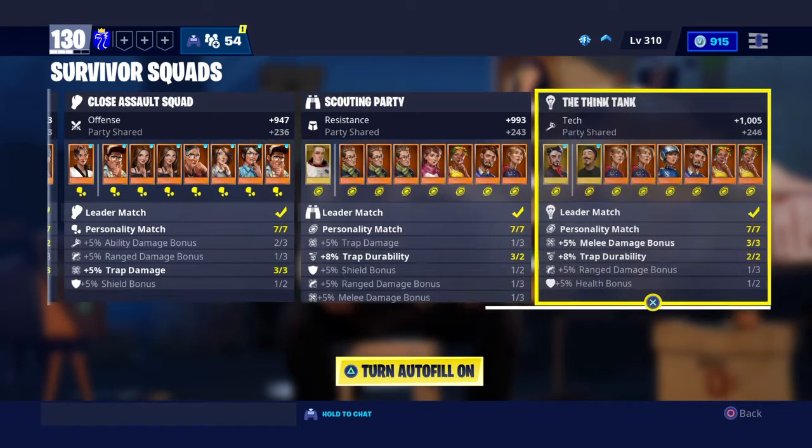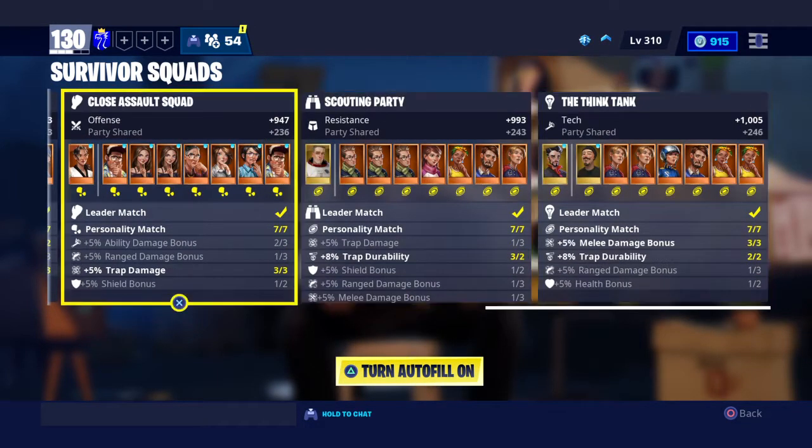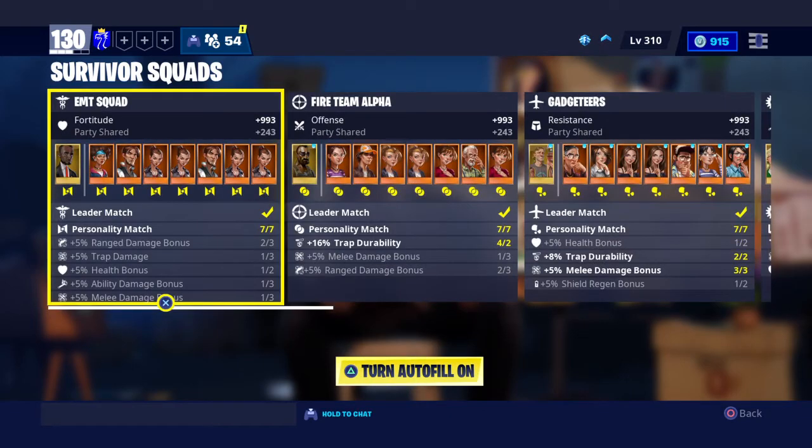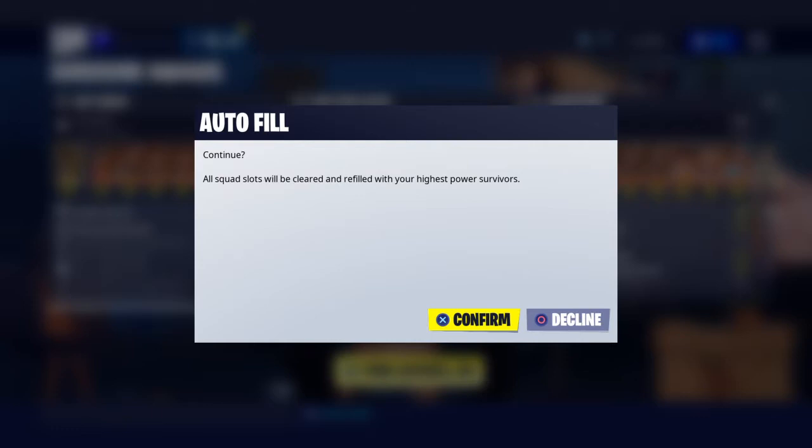Autofill — I don't recommend using autofill. You always want to, if you can, either find a high power level player to do your squad for you, or do it yourself. Let me turn on autofill to show you. That's power level 130, remember guys. Clear and refill with your highest power survivors.